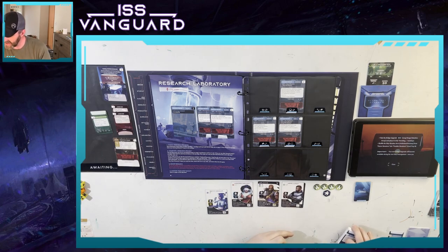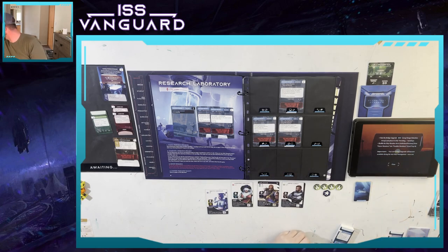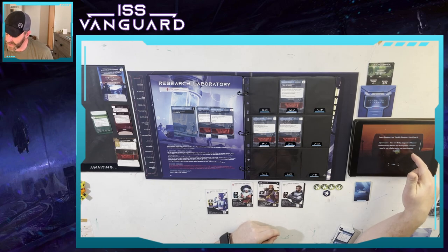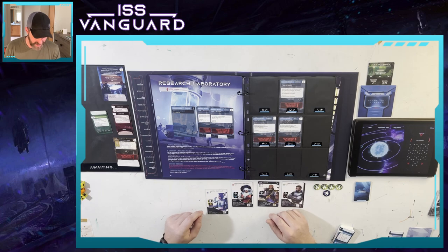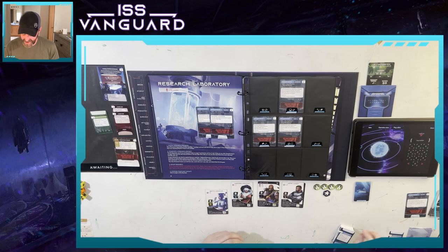Shuffle ship situation S16 — Unfinished Business — from future situations and possible situations. The new bridge upgrade will become available during the next ship management. Once you install it, you will also receive your new campaign objective. If you have not completed at least a couple of research and production projects, consider using research lab and production complex facilities some more before you progress the campaign. Holy cow, that was nuts.